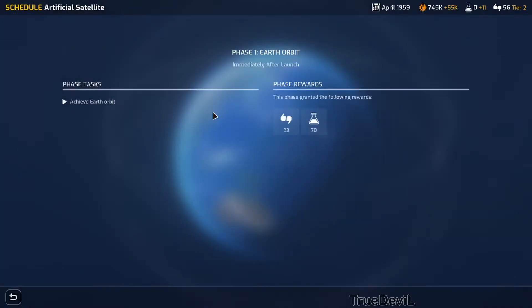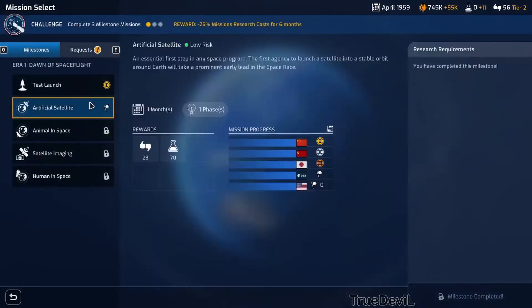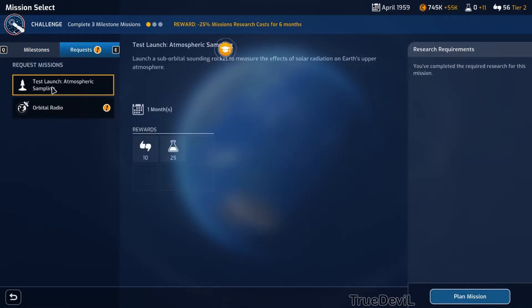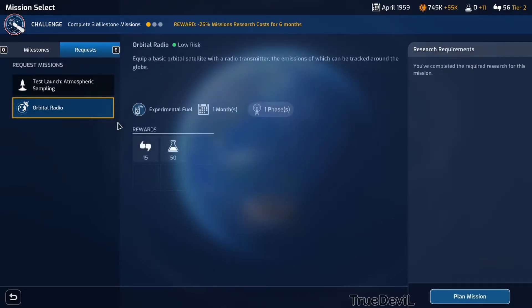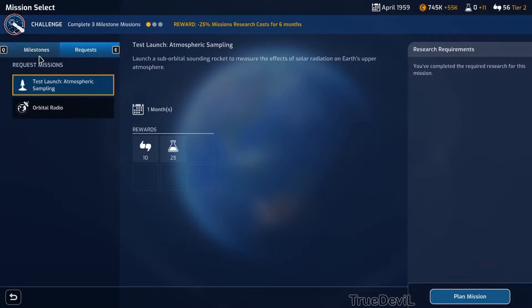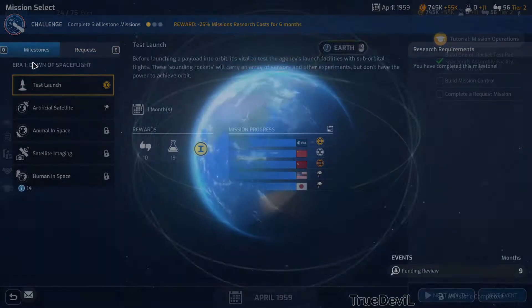Test launch artificial satellite - phase one. Didn't we do this already? Leave earth orbit requests - test launch atmospheric sampling. The quest missions often have special modifiers that make aspects of the mission more challenging as well as increasing the potential rewards. Consider these carefully before choosing which request mission to attempt.